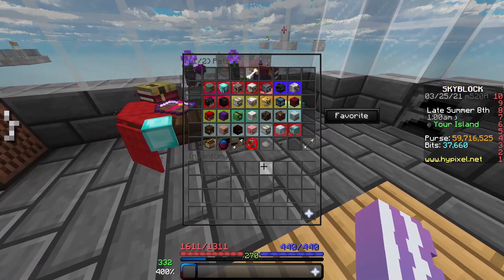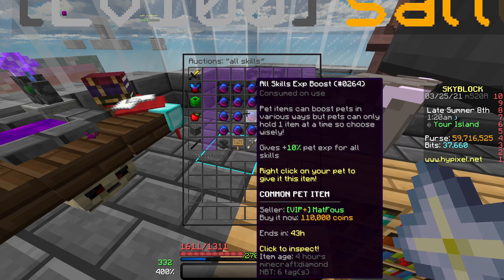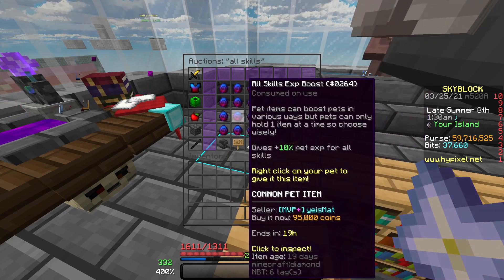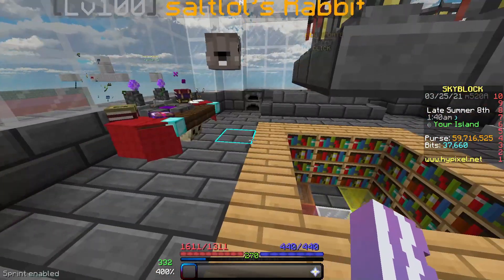Another thing you can do is get any pet of your choice and throw an all-skills experience boost on it. The normal one is about 50k from the merchant, but the better one is about five mil, so probably don't do that. Just throw on an all-skills boost on any pet you want to level up and keep doing this every day. You can make a lot of money from leveling pets.